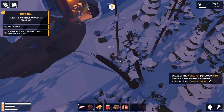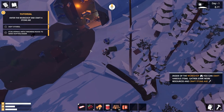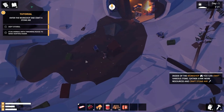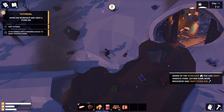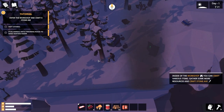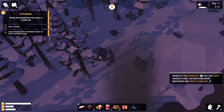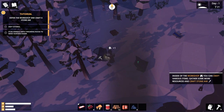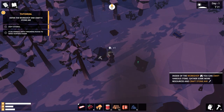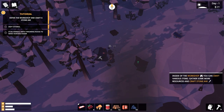Once I've got the stone axe done, we'll make the pickaxe and start getting some resources together, because in this game you really want to have a good grip of resources. We also want to make a campfire so that we can cook food. We do have berries available to us right now, and there's some more over there too.